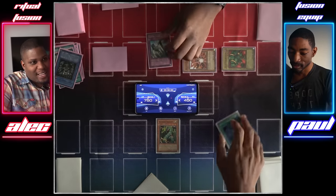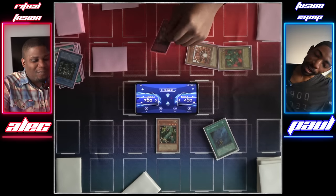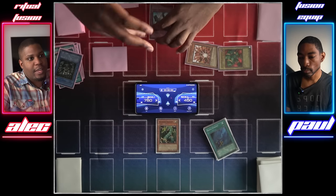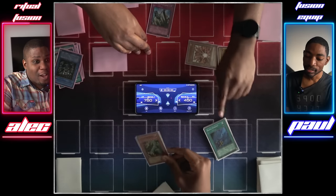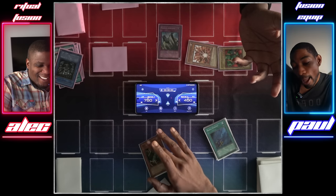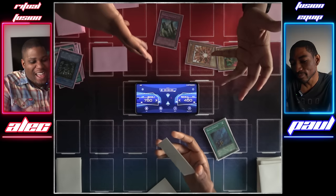I had Solemn Judgment set, but I was greedy and wanted to try. I could have hit the Mahavailo. I could have hit the Axe of Despair. But when that attack wasn't enough, Black Pendant messed me up — I was like, if I Solemn Black Pendant, that's not going to really work, though it wouldn't have been the worst idea. It would have felt bad.